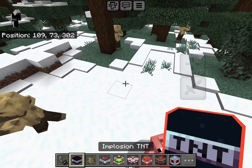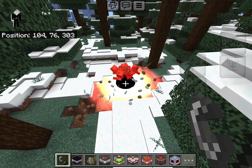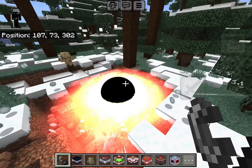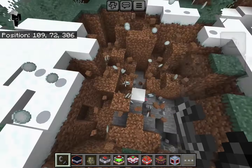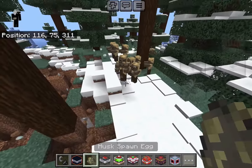Next up is the Implosion TNT. We put that down and see what it does — it basically makes a black hole and destroys everything in its path. It's kept pretty small so it doesn't break the game too badly.